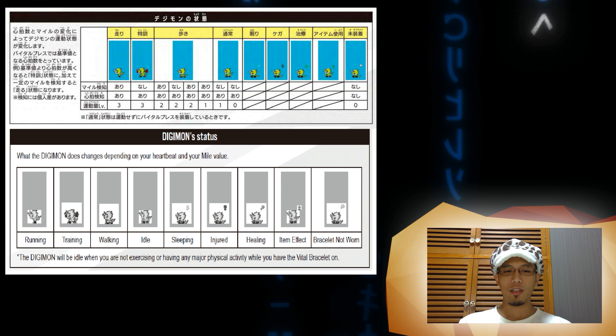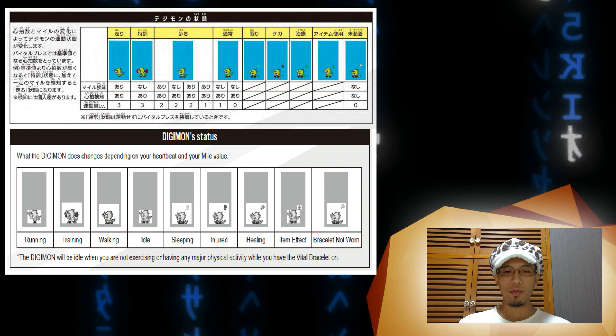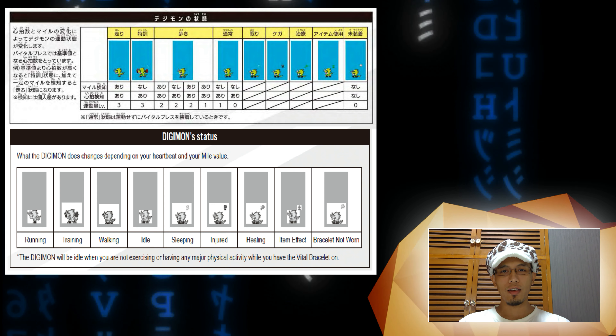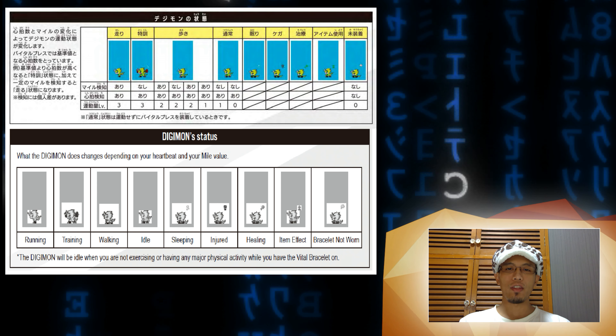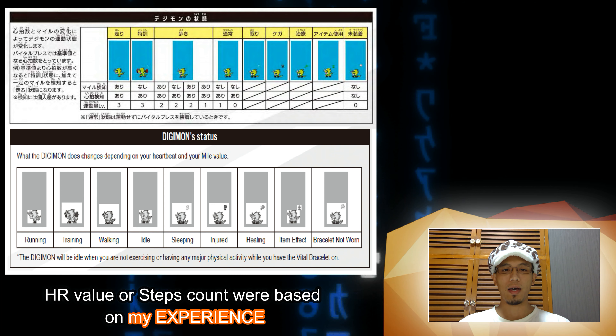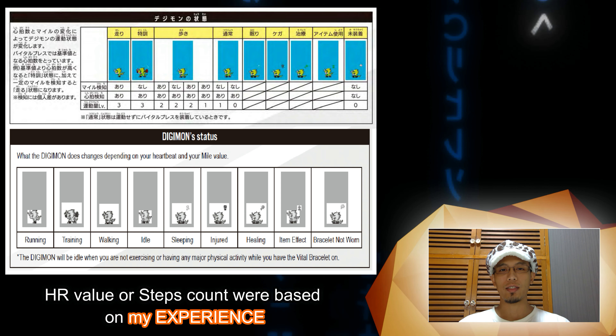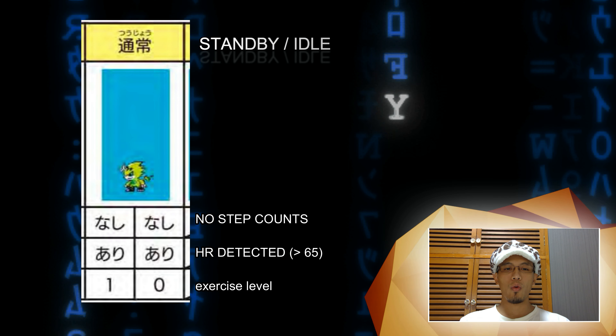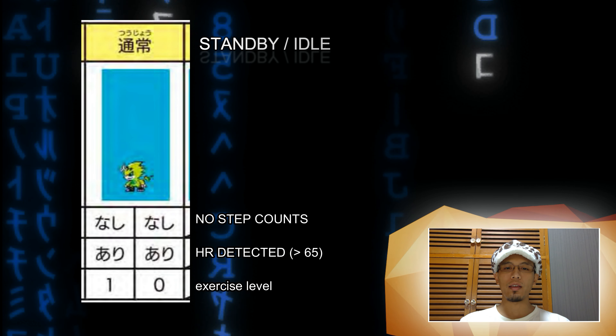In the Japanese version, the conditions also represent the exact exercise level of your Digimon. As a disclaimer, some of the information related to the heart rate value were based on my personal notes and experience — it was not shown in the manual of any version.